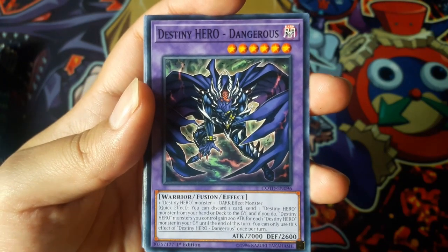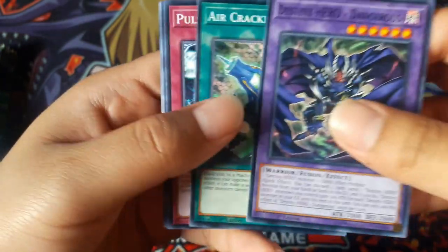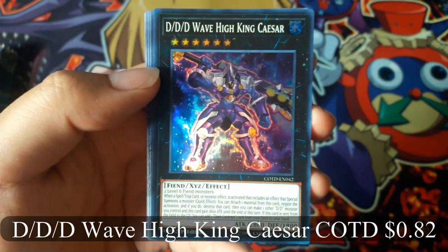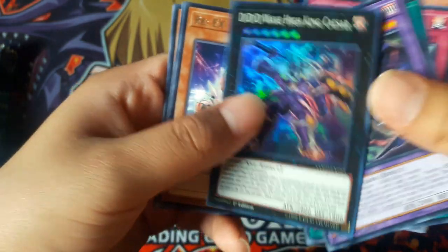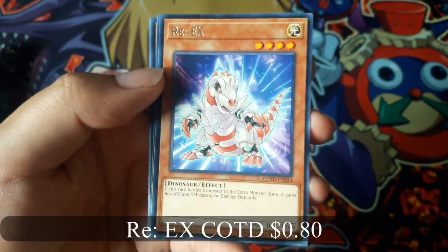Destiny Hero Dangerous, DDD Wave High King Caesar for a Super Rare, and Re-X for a Rare.